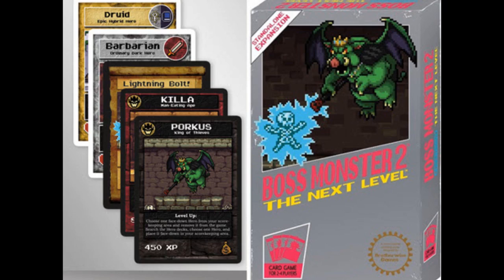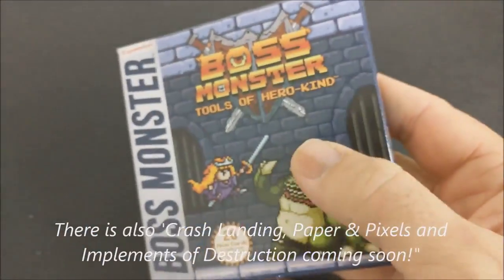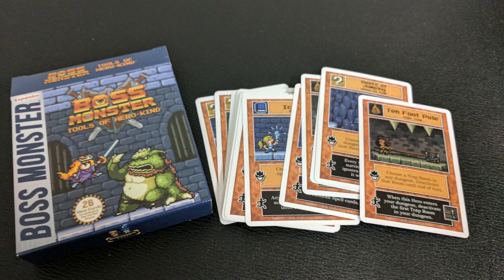Are there expansion packs? Yes — there's Boss Monster 2, which can be played as a standalone game by itself or as an expansion. Some people actually say they prefer 2 to the original, saying it's more fun, while others enjoyed adding those cards to the original as an expansion pack. There's also a true expansion called Tools of a Hero Kind, which adds extra new cards that you can put into your deck.